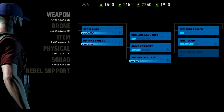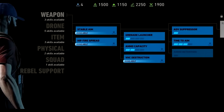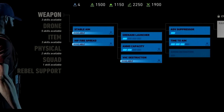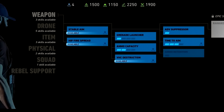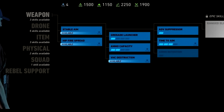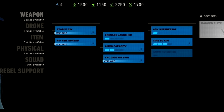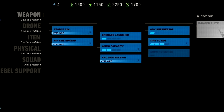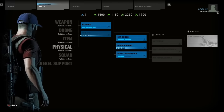Starting with the weapon skill line: stable aim looks okay, hipfire spread looks fine. Things get interesting with ammo capacity and time to aim — these skills have more than one skill point, stacking up to a total of four skill points each, making each tier more efficient than the one before it. If you want to focus on one individual skill over unlocking another one, you can absolutely do that — the choice is yours.